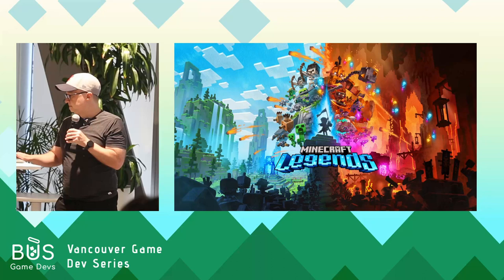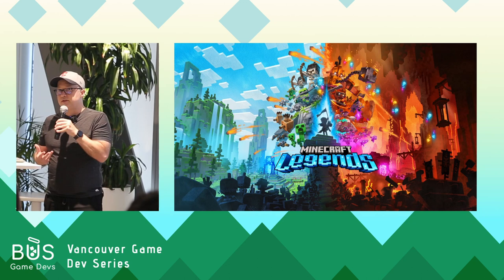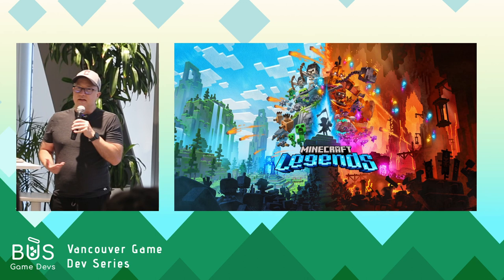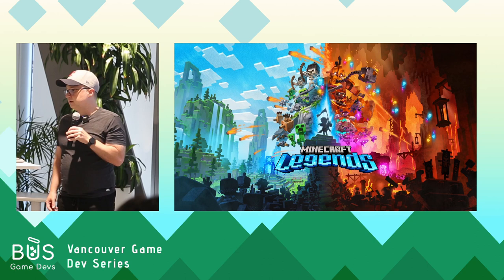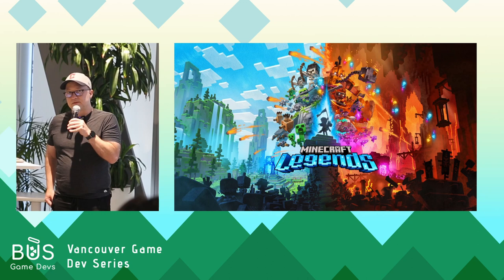But I'm here today to talk about Minecraft Legends and the challenges we faced when taking a well-known IP and adapting it into a new game. I'm going to be talking about that from an animation perspective, but it's my hope that even if you're not an animator, you're going to get an understanding of some of the obstacles you might face if you're working with an IP. I'll try to give you a framework and a process you can follow to identify what the core essence of an IP is, and when you can break the rules without sacrificing what makes it special.